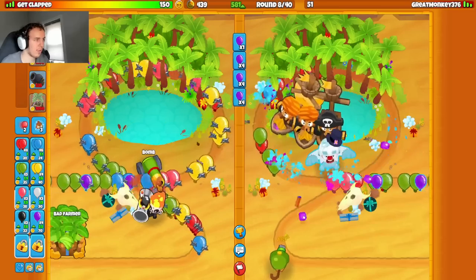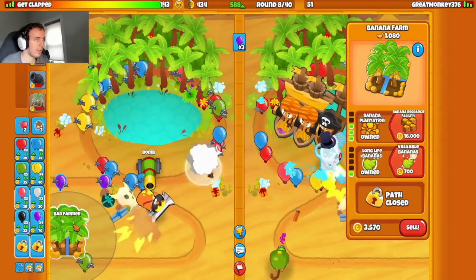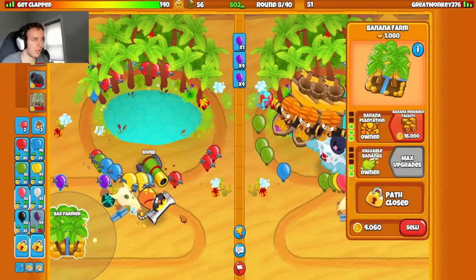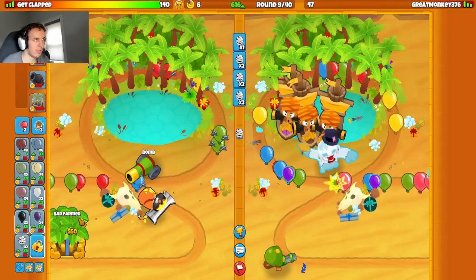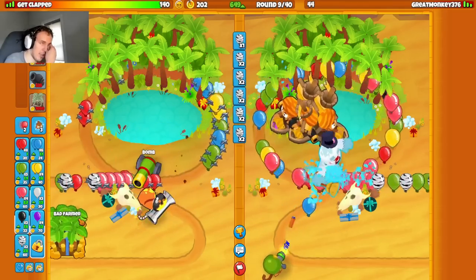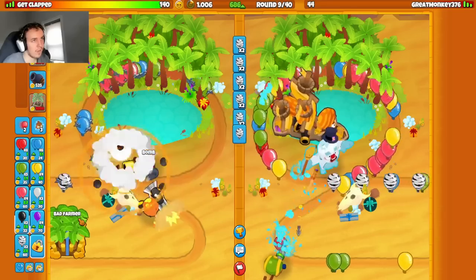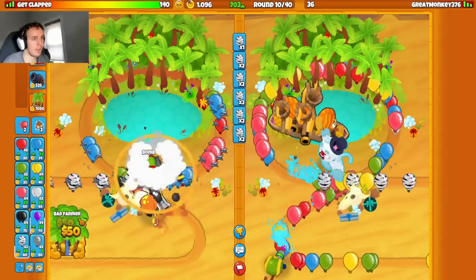Purples are gonna cause me to leak — yeah, let's get my heavy bombs now. We're fine. They sold their dartling for another belt — fair enough. Send them zebras this round; they're not gonna be able to handle zebras. We're playing pretty high eco this game as well, so sending zebras is the route I'm trying to take.